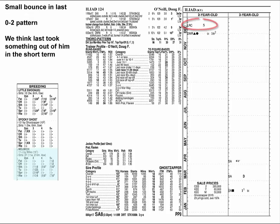Iliad jumped forward in his second start, and again in February, before going back a little last time. This is what we call an 0-2 — a top followed by a small backward move. In this case, Iliad has done a lot of developing and hard running in a short period of time, and we're inclined to think the last two races might have taken something out of him in the short term. The long term is a different story.